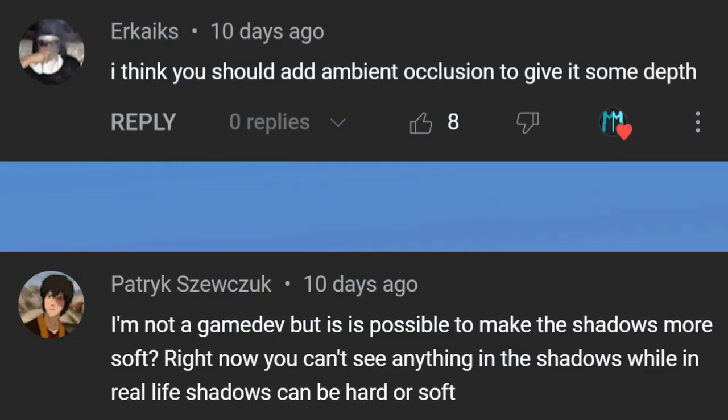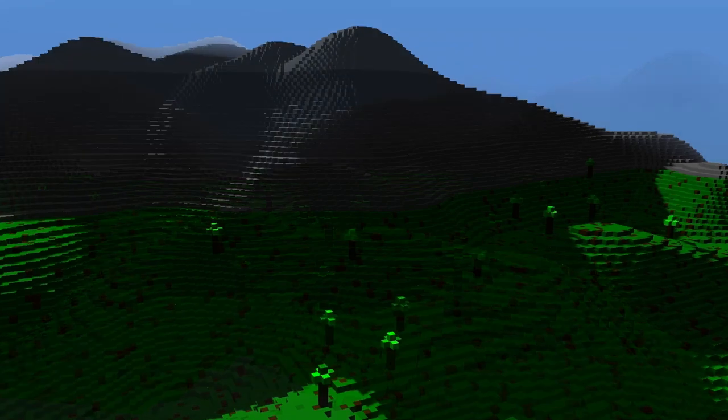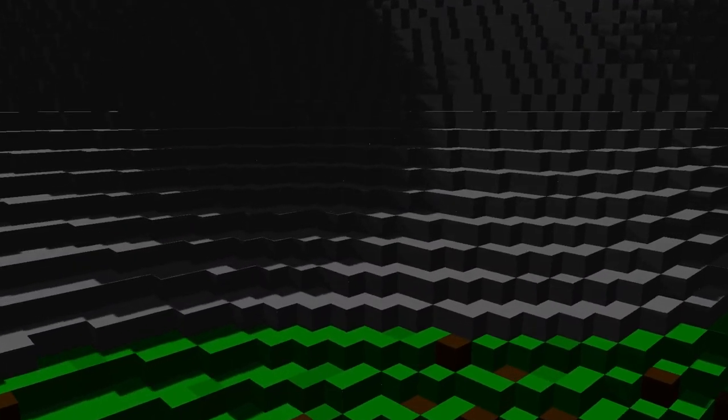A bunch of people suggested ambient occlusion, or at least something to give depth to the shadow parts because right now they look bad. I don't really want to add ambient occlusion because for voxels it wouldn't do much. But I can add a little bit of diffuse lighting in shadows, which will give a similar effect and allow you to see depth even in shadows.